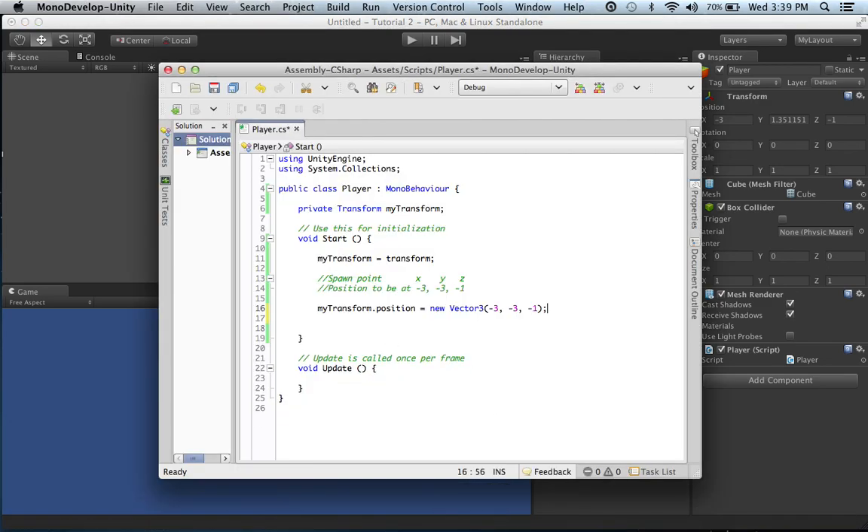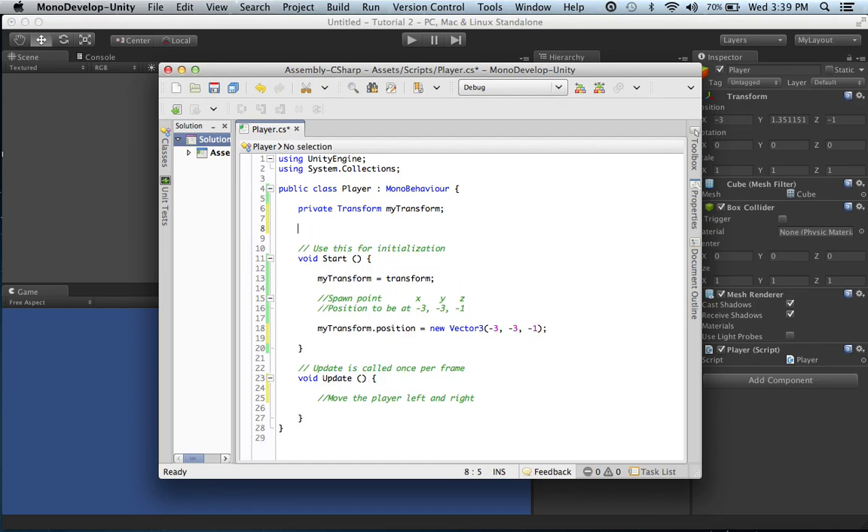Here's what we have to do - if you watched the first tutorial, you should already know this. We're going to head down to our Update method. We also want to set the player's speed. In order to do that, we need to declare another variable - head up here under private Transform and create a new variable. A variable is basically just declaring an integer. We're going to say public int, name it 'playerSpeed', and set it equal to 5.